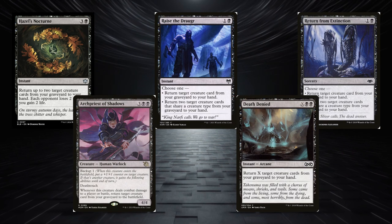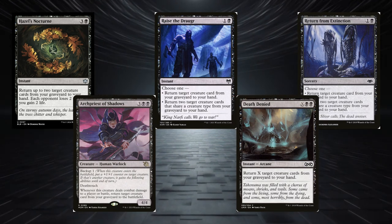Now as the game goes on, it's likely some of our creatures will die, so we have a few ways to get them back, like Hazel's Nocturne, Raise the Draugr, Return from Extinction, Archpriest of Shadows, and Death Denied.